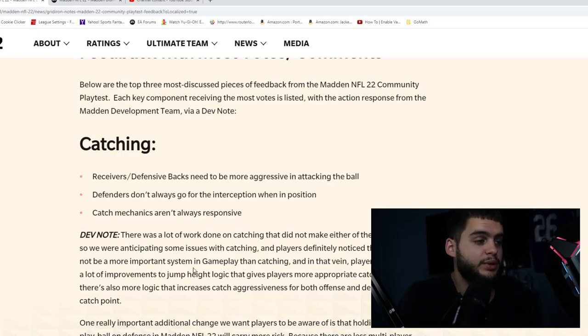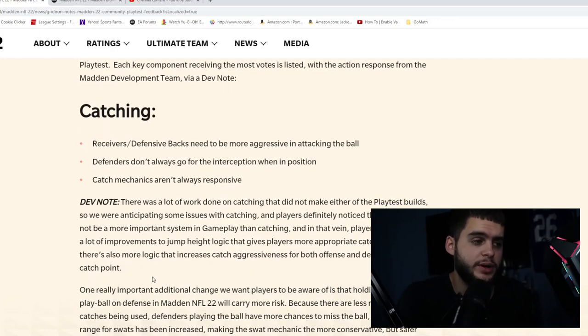There may not be a more important system in the game than catching. Players will experience improvements to jump height logic and more appropriate catch radiuses. If you threw to a tall guy like Kyle Pitts — six-foot-six — or Darren Waller, they wouldn't really go for it; the ball had to be right to them. It felt like every player was a Tyreek Hill-sized build, which was very weird. There's also more logic that increases catch aggressiveness for both offense and defense at the catch point.